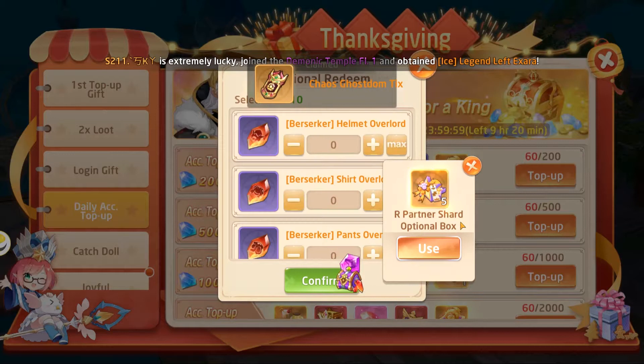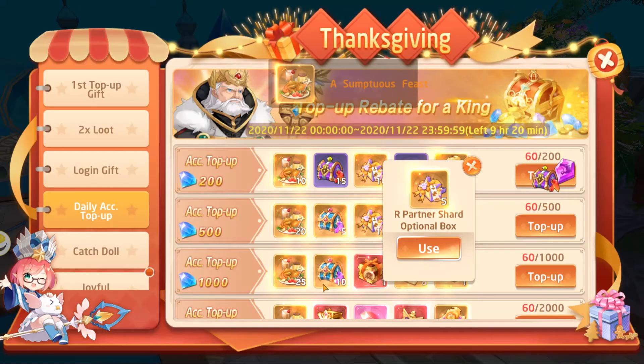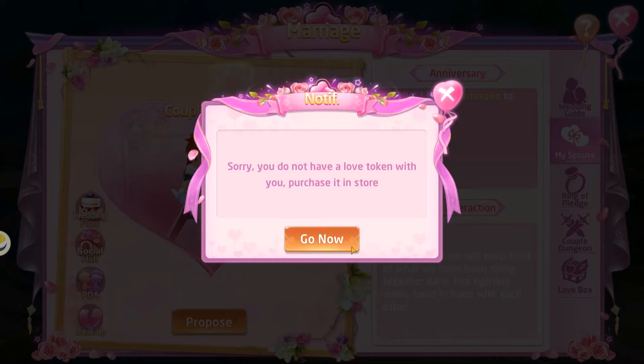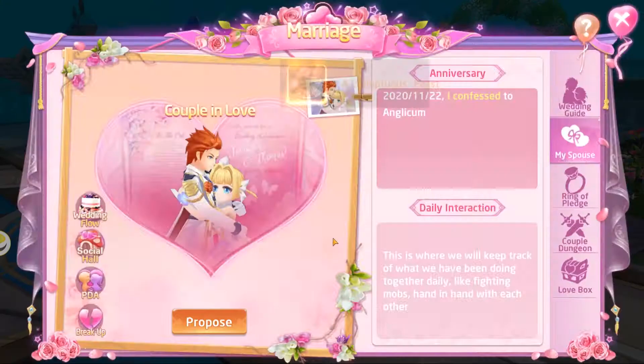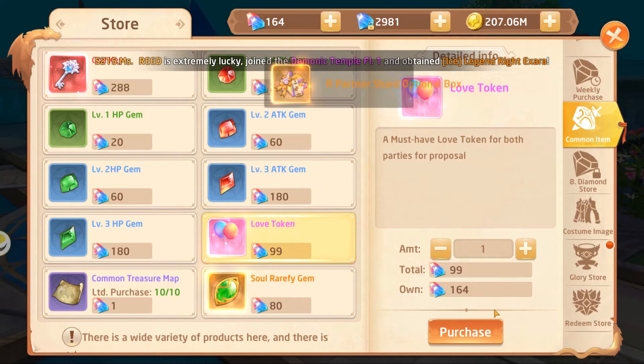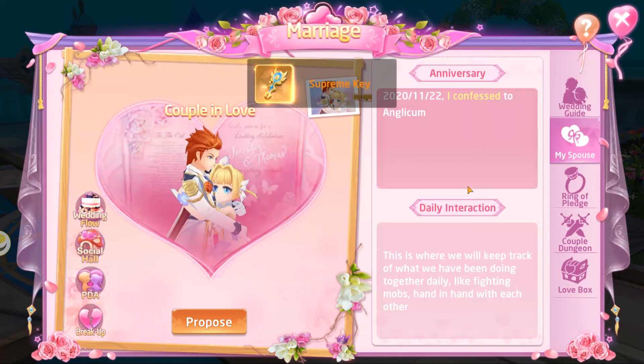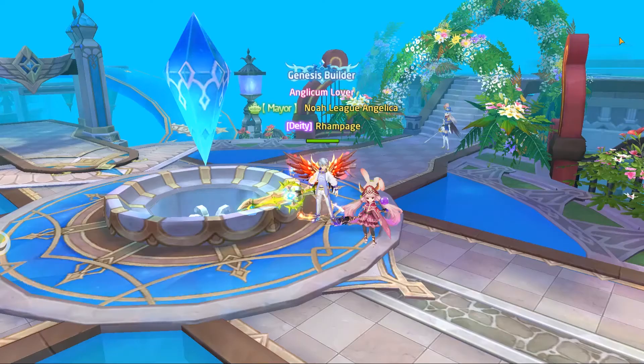I only topped up 60 diamonds just for the purposes of marriage. Now let's go back into the marriage store and we should be able to get that love token. Let's buy it — you only need one. Now that it's blue, let's do the proposal again.